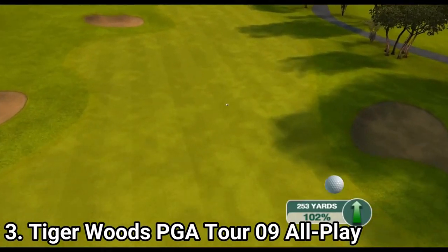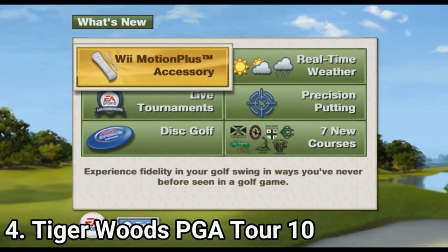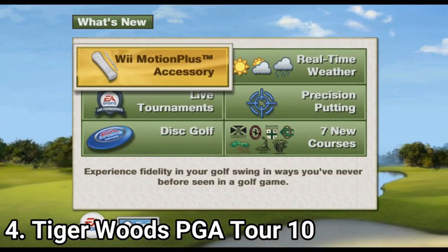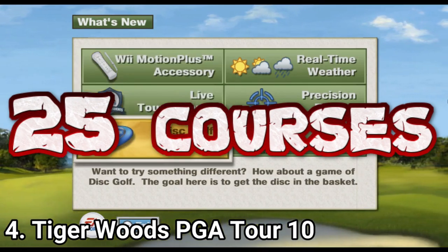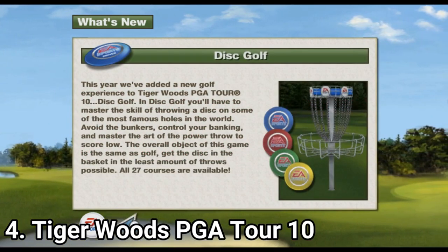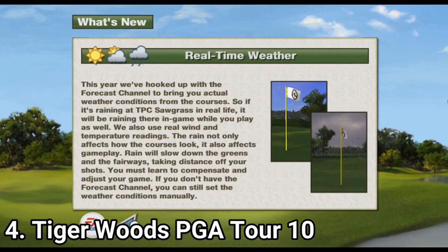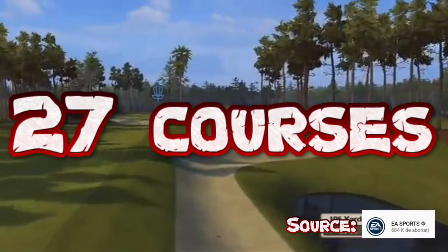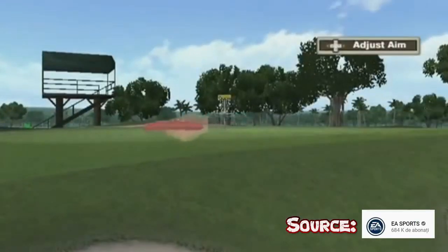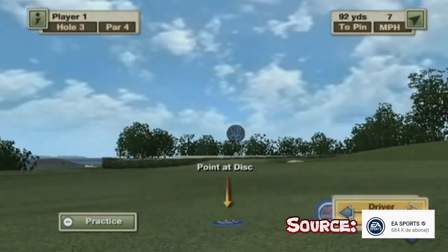If PGA Tour 2009 already sounds like a dream come true, wait for this one. PGA Tour 10 features a robust selection of new courses and golfers. There are 7 new courses, which totals around 25. The game also has real-time weather effects, enhanced live tournaments over EA's online network, and even disc golf — and the disc golf mode has 27 courses. You also get over 10 minigames, and the graphics look improved from last year, with all the game modes and everything the other games had, making it the ultimate experience.